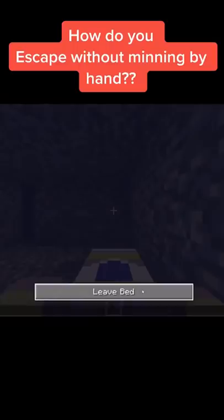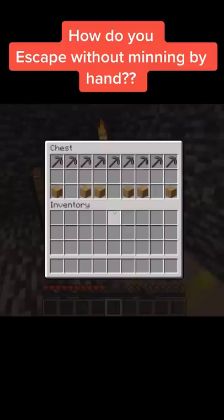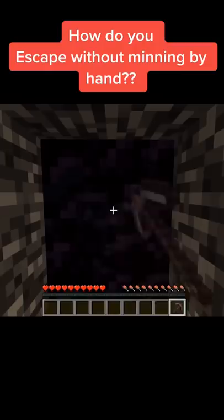You wake up to see your friends have trapped you in a bedrock room. They only left you a crafting table and a chest with six wood and a bunch of pickaxes. The only way out is to mine through a long obsidian hallway. The only problem is they only gave you enough picks to get exactly halfway through the hallway. How could you get out without mining any of the obsidian with your hand? Pause now to think about your answer.